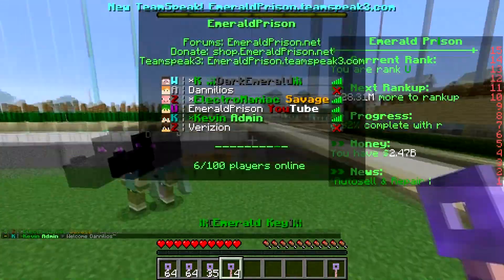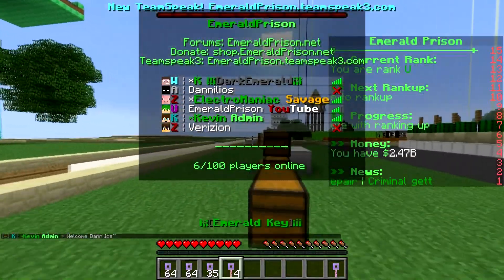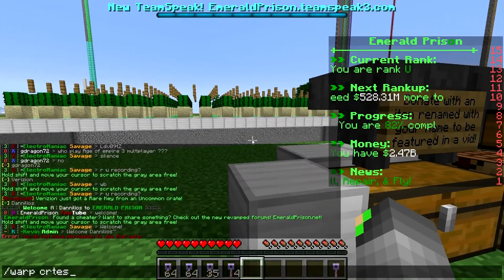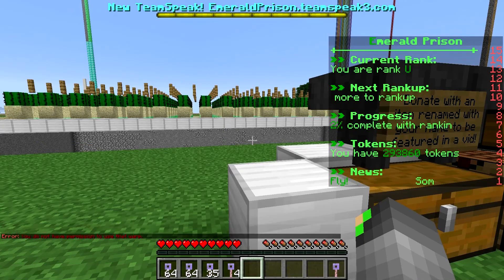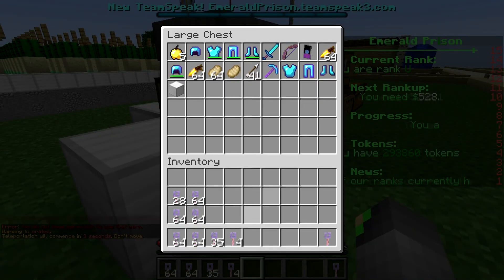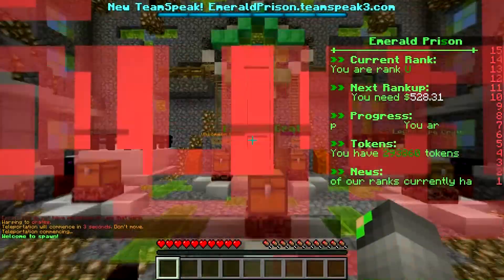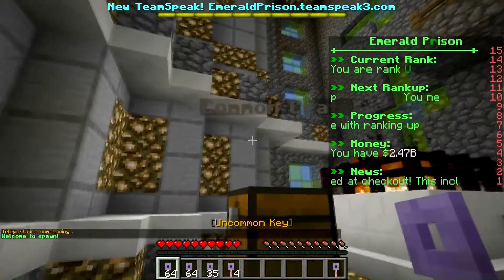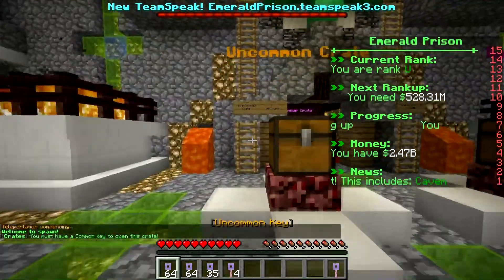There are currently only six people on — there were like 12 on earlier, I don't know what happened. Let's open these keys at the warp crates. I'll go through donations at the end. I'm using Pete's keys — he gave me an emerald and legendary key. We don't have any common keys, which is really sad, but let's start.